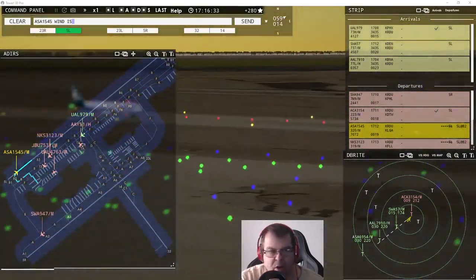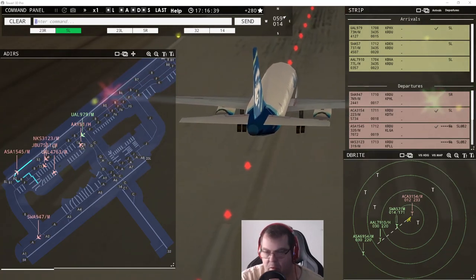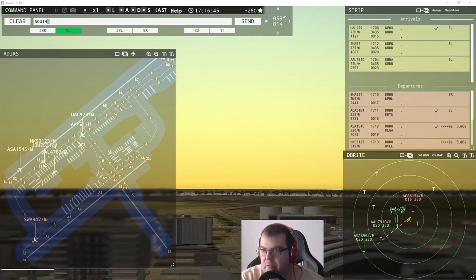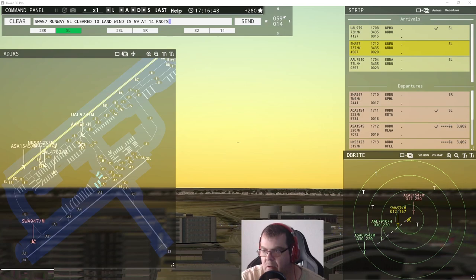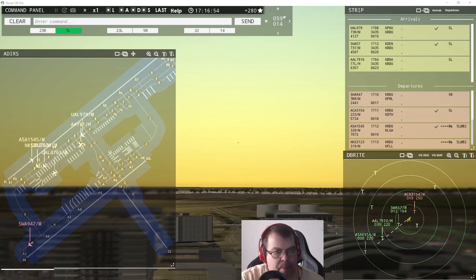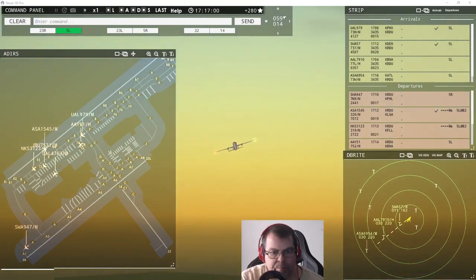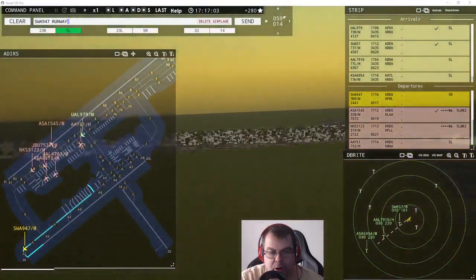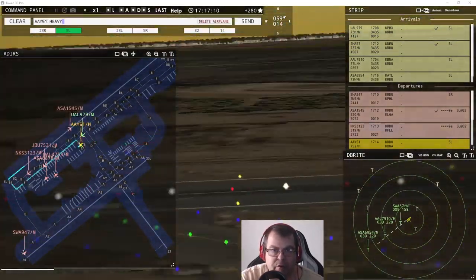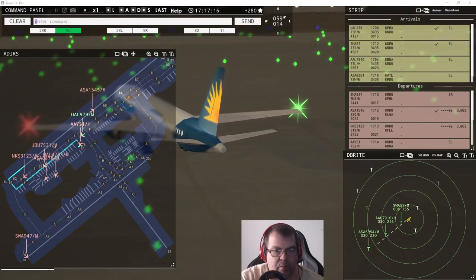Alaska 1545, wind 59 at 14 knots, runway five left, cleared for takeoff. Southwest 57, runway five left, cleared to land, wind 59 at 14 knots. Air Canada 3154, contact departure. Southwest 9047, runway five right, line up and wait. Allegiant 51 heavy, continue taxi. Alaska 69054 inbound, runway five left. Alaska 8878, pushback request.